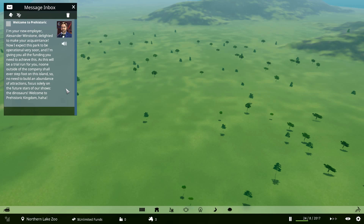We have a message: 'I'm your new employee Alexander Winstone. Delighted to make your acquaintance. I expect this park to be operational very soon and I'm giving you all the funding you need. No one outside of the company shall ever step foot on this island, so focus solely on the future stars of our show — the dinosaurs. Welcome to Prehistoric Kingdom.'